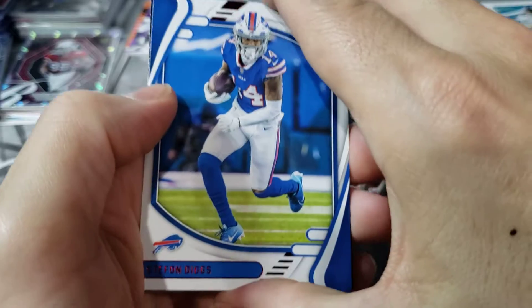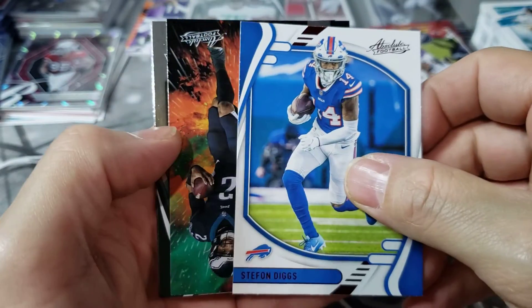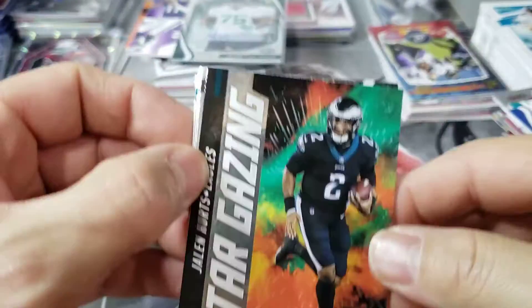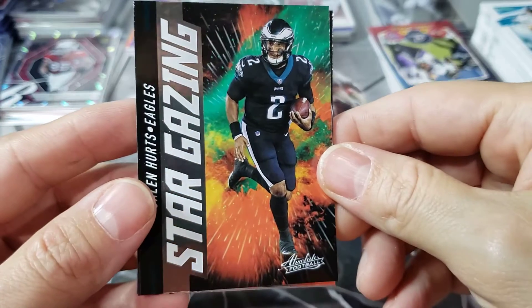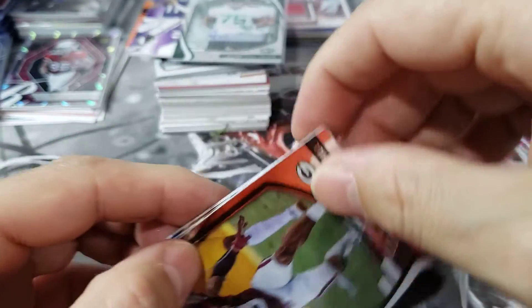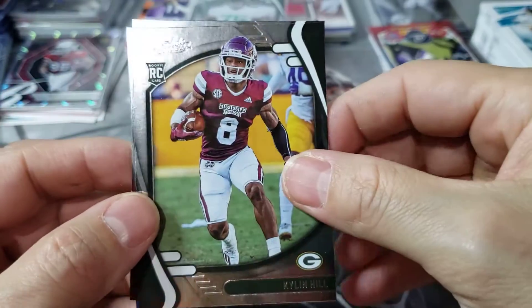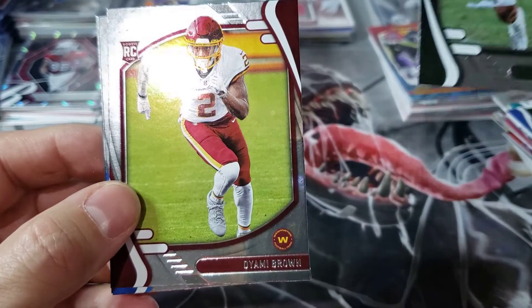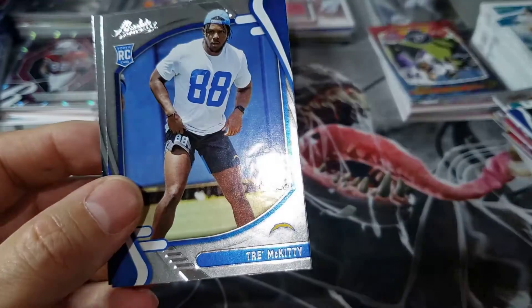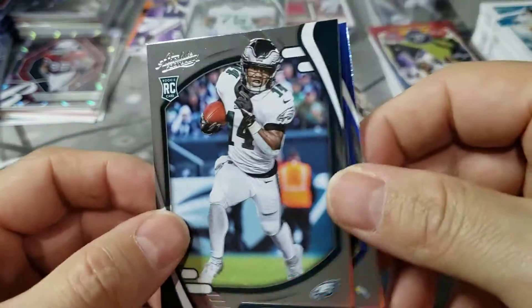Moving on. Our red is Stefon Diggs. Oh, it's a Stargazing card — I do like the way these look. They do look good. Pretty much the same round we got in the blaster box. Kylan Hill, Dami Brown. This box was straight trash — that was $80 to get $10 in cards.